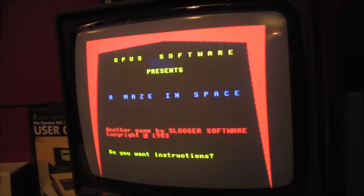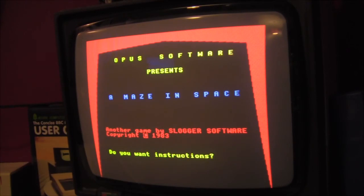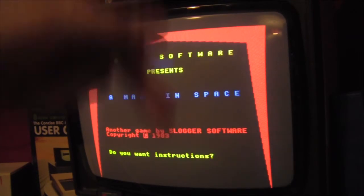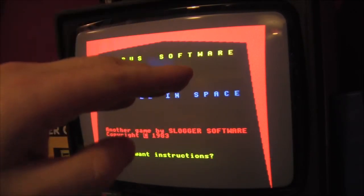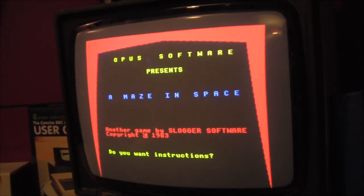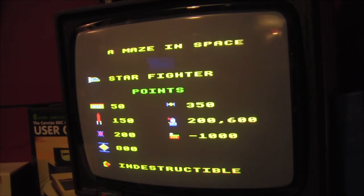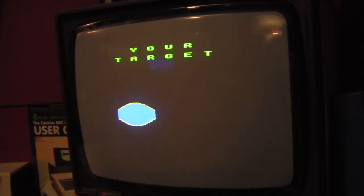Opus Software presents 'Amazing Space,' another game by Slugger Software. Don't know what their other games were — you'd have to look that up. 'Do you want instructions now?' At this point you are best advised to press N, because the instructions just scroll through and give you no option to escape, and they take ages. So no, I don't want instructions — but it will give you some anyway. Your target is 5000 points.